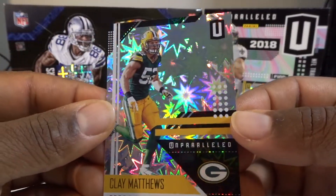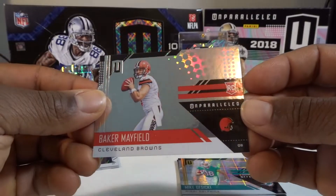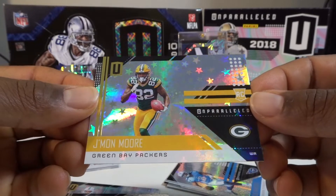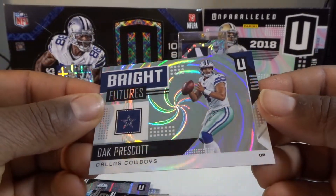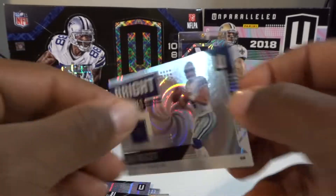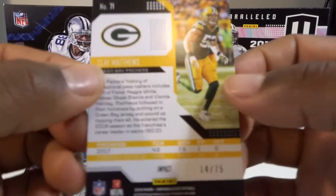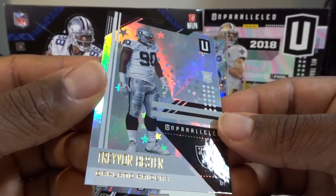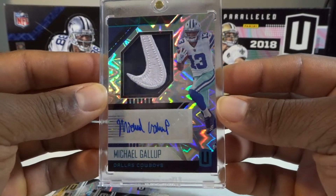Here's a breakdown of the surface effects and numbering pattern for 2018 Unparalleled. Flight: one in every three packs. Shine: one in every five packs. Rustle: numbered to 200. Super Plan: numbered to 150. World: numbered to 100. Impact: numbered to 75. Hyper: numbered to 25. Fireworks: numbered to five or less. Galactic: one in every 192 packs. And Burst is the coveted one-of-one that everybody is searching for.